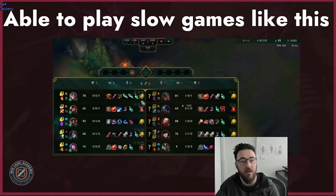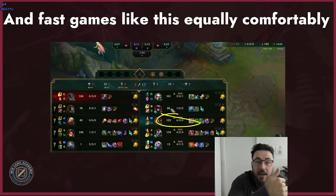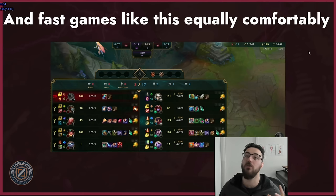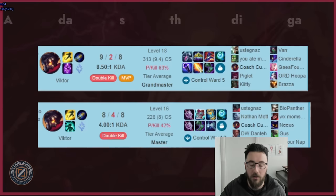You must be able to play slow games — 11 minutes in, 10 kills, very farm-oriented — and also fast-paced games like being six and zero at 15 minutes with 20 kills. You need to adapt to differing game paces. Some people have a strategy of always playing slow scaling First Strike, Gathering Storm, Doran's Ring style, but then they're thrown into a fast-paced game versus an aggressive mage or jungler, and the nexus explodes at 20 minutes. You've got to be able to adapt.